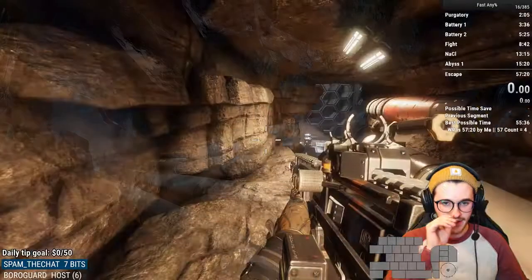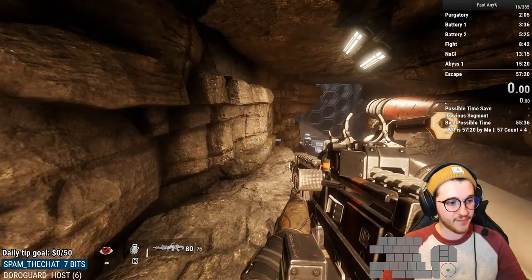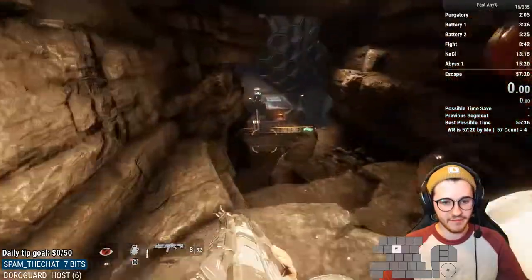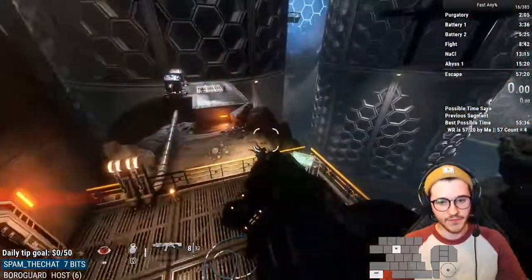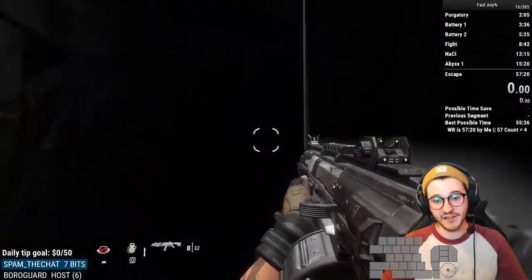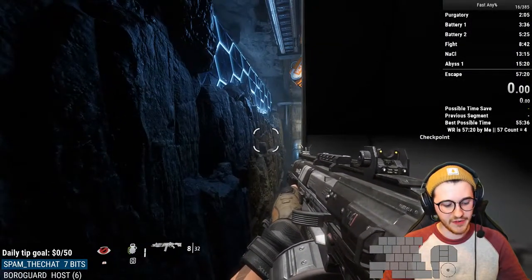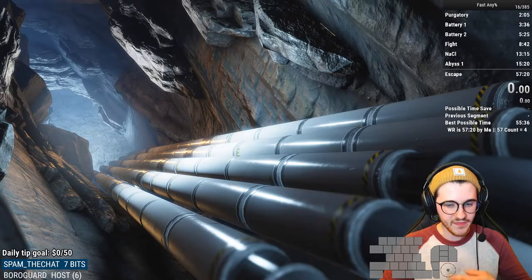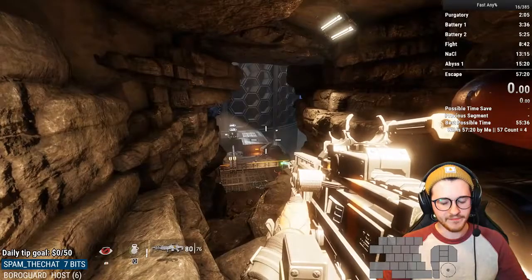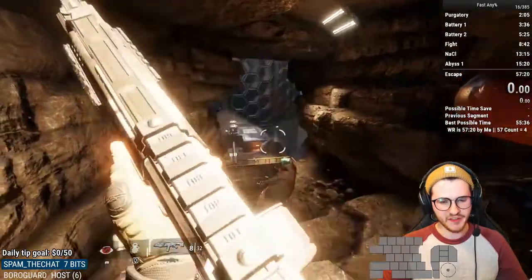I'll show you an example of the entry with the slower strat as well. So we go here, boom, boom, boom, mantle. And you can see how far to the left I am from the hole — that's what really matters. So that's pretty much the cylinder skip entry. This can be really tricky.